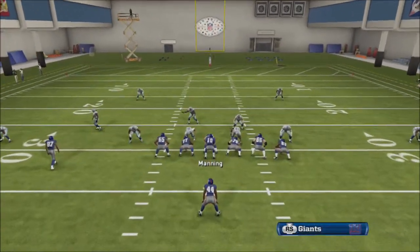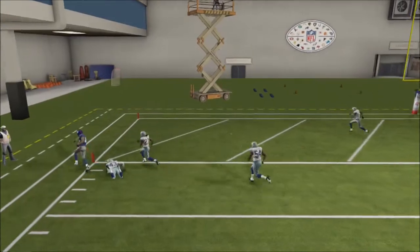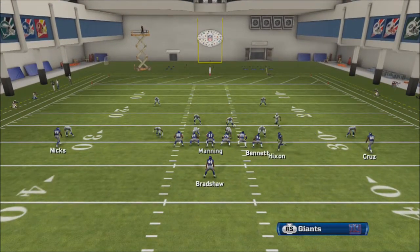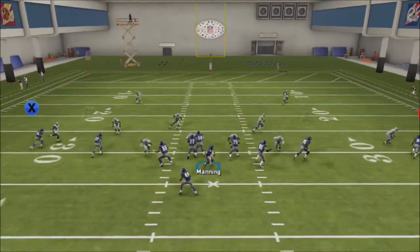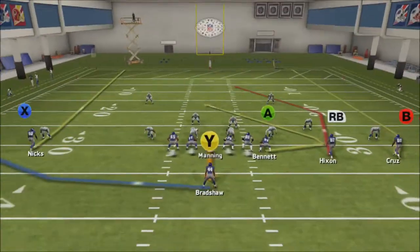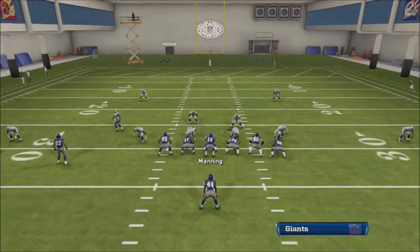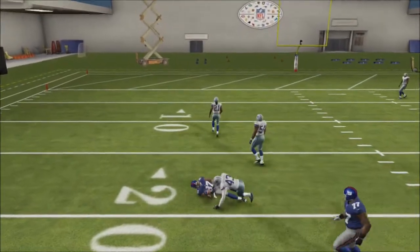The route on the left is the main route we're going to be looking at against two-man under. It's pretty much the same route as the one on the Arizona play we looked at last week, but it just destroys man coverage — absolutely destroys it. You're also going to have the tight end on the trail route as he comes back across the field. The trail route is tricky — you've got to throw it either really early or really late. If you try to throw it in that middle area, it's more than likely going to be picked off against man coverage.